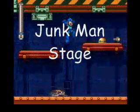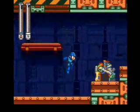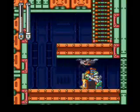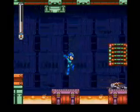Fittingly, Junkman's stage has a robotic bug infestation problem. They reside in these little hives that spew out an infinite amount of these little bastards. The Thunderbolt works well against them. These lava flows are instant death unless you're in a recovery state after a hit, so be careful anyway.